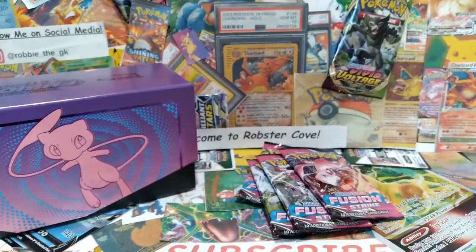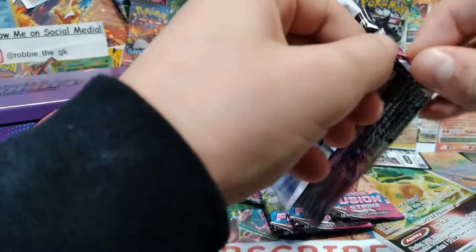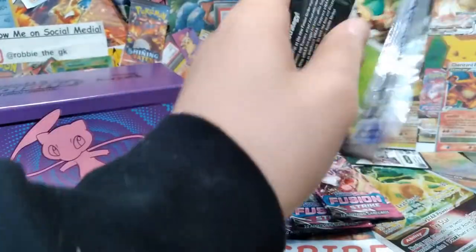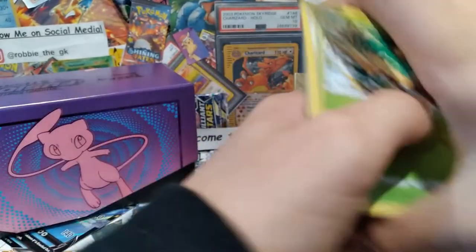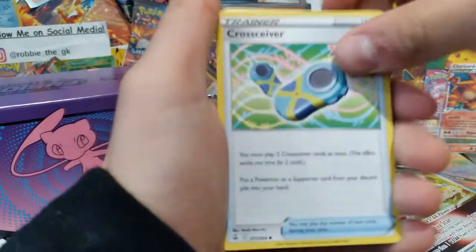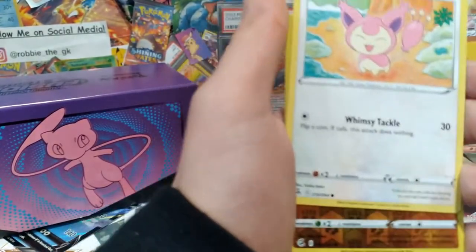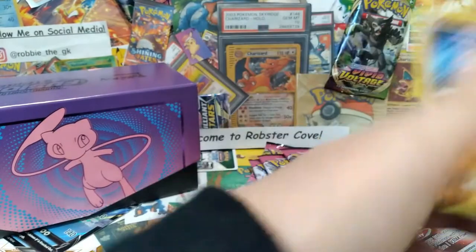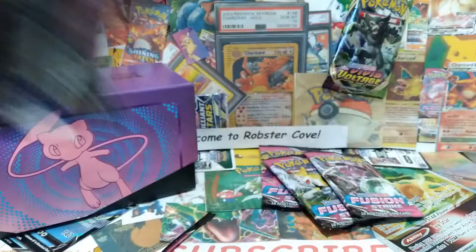Let's head into our next Fusion Strike pack. Code card. Fighting Energy. Gengar, Slugma. We have a non-holo Viserane. Alright, so we're halfway through - let's get some better luck on our next four packs.